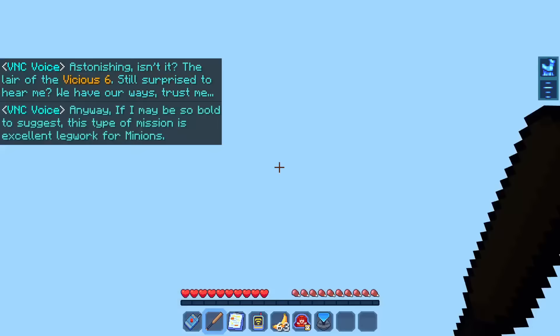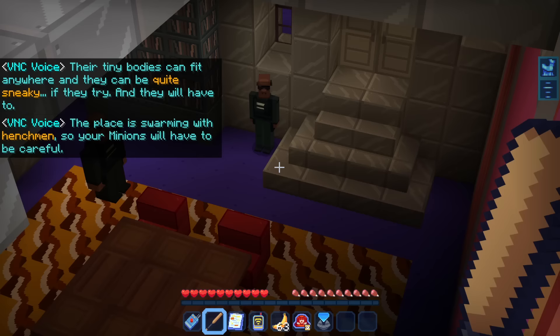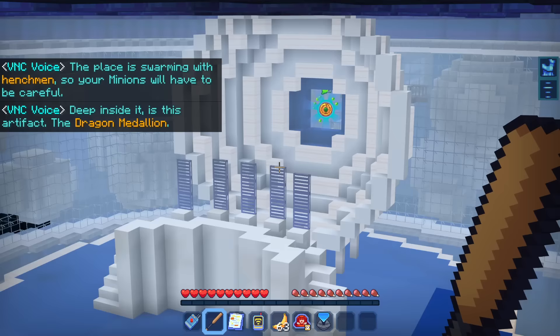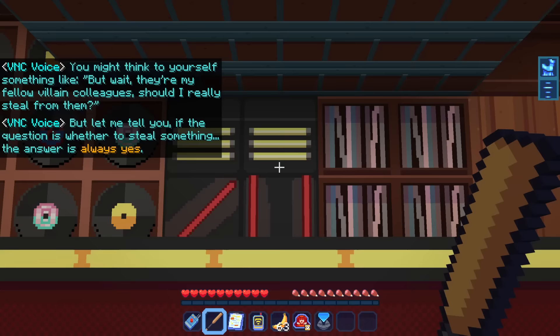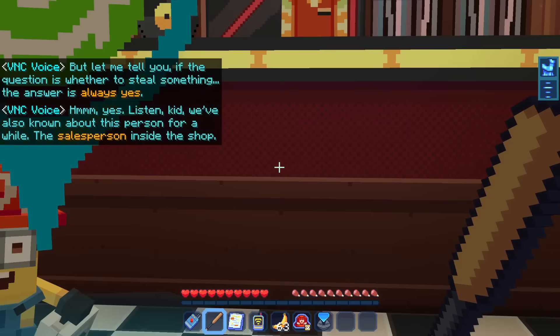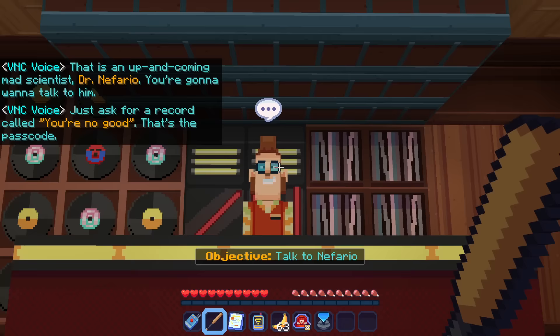This place is swarming with henchmen, so your minions will have to be careful. Deep inside is the artifact — the Dragon Medallion. You might think 'should I really steal from fellow villain colleagues?' But if the question is whether to steal something, the answer is always yes. The salesperson inside is an up-and-coming mad scientist, Dr. Nefario. You're going to want to talk to him — just ask for a record called 'You're No Good.' That's the passcode.